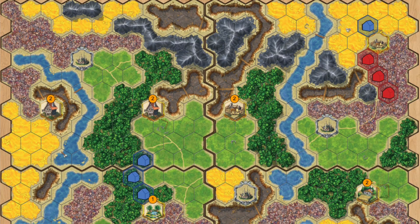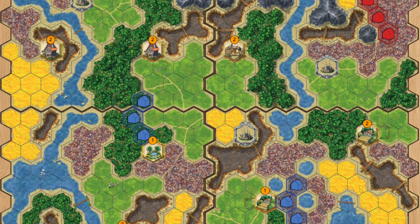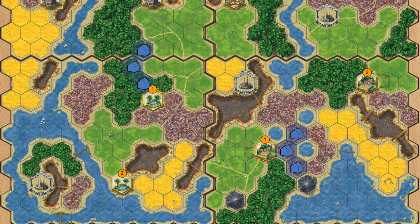There are a couple things that I really like about Kingdom Builder, and the first goes into the setup. In Kingdom Builder, you combine four different boards together to form one board, and they fit together really well. I did a video recently about maps and game boards, and I think this is a great way to add a lot of replayability to the game. It's a really well-designed board variability system.